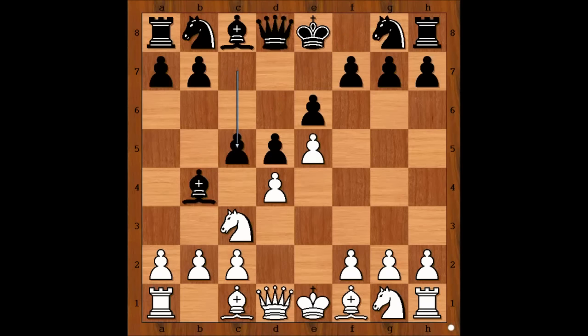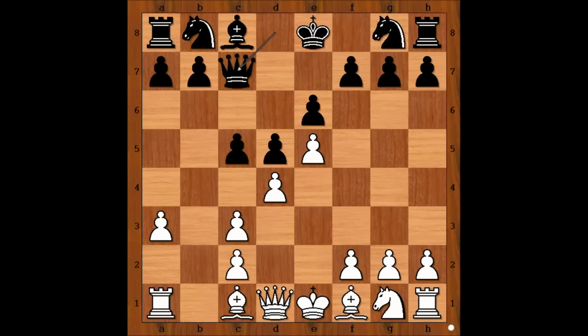E5, C5, A3 attacking the Bishop, Bishop takes Knight, Pawn takes Bishop, Queen to C7, preparing for Tal's next move.